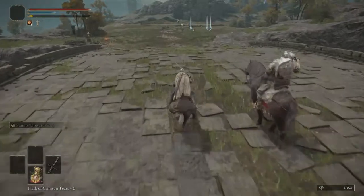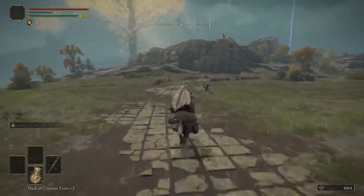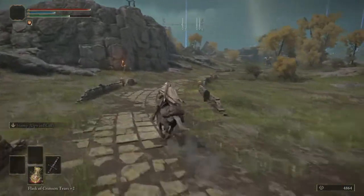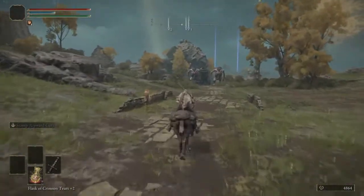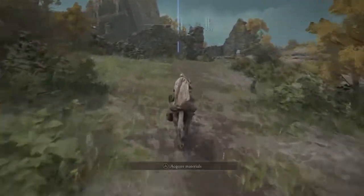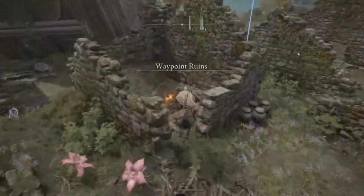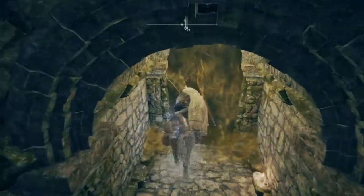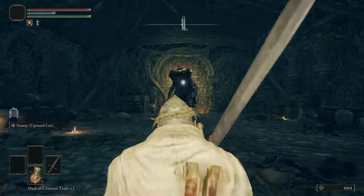I know on this bridge there's usually a night boss. For those of you that don't know, in the night time there are secret bosses that spawn throughout the world - usually it's the Night Cavalry or one of those birds. I forget their names. Down here should be a bonfire or boss... it is a boss!